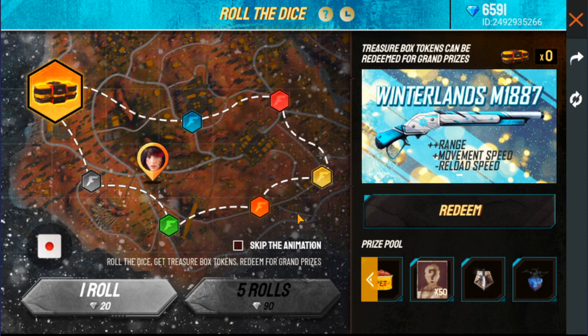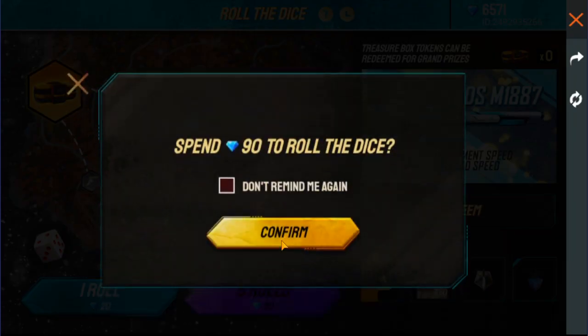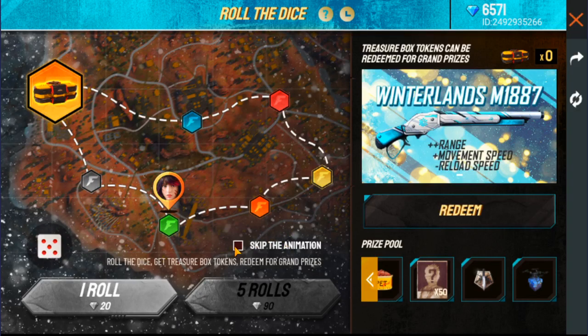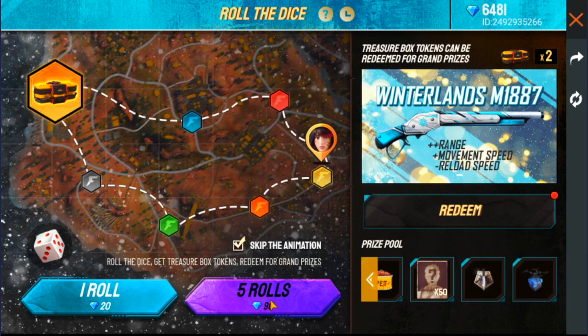Let's see our 30 spins. We have done 1. Let's see what we get here. Skip the animation. Oh brother, we got something here. I got 2 — in starting I got 2. What is this?